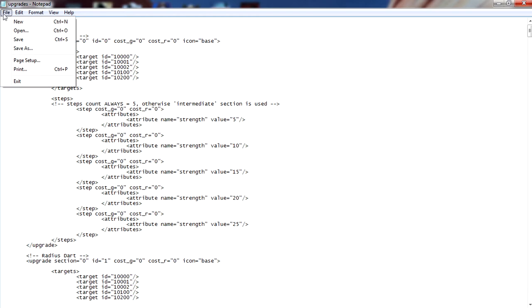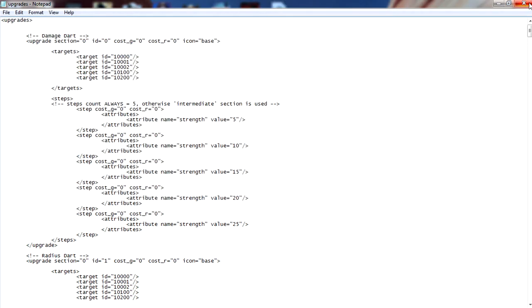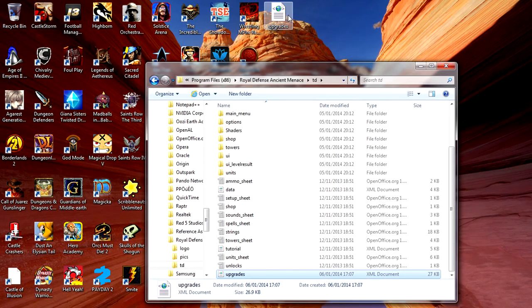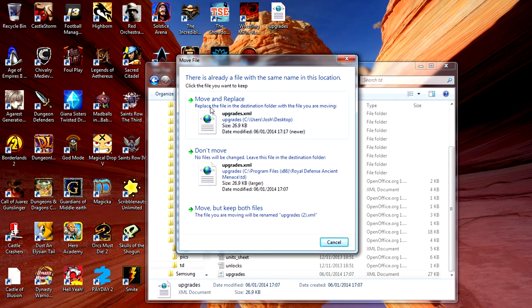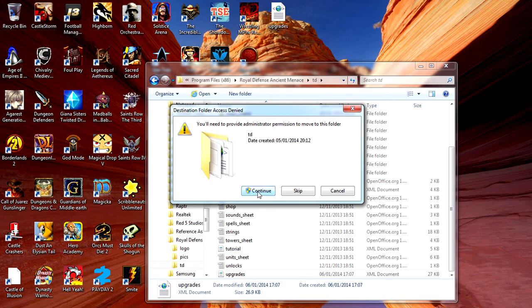Once you have that done, click File and Save As, and save it to your desktop. Close the Notepad file. On your desktop you'll see the upgrades file — drag it from your desktop into the td folder. It's going to ask you to move and replace; click Move and Replace, then click Continue.